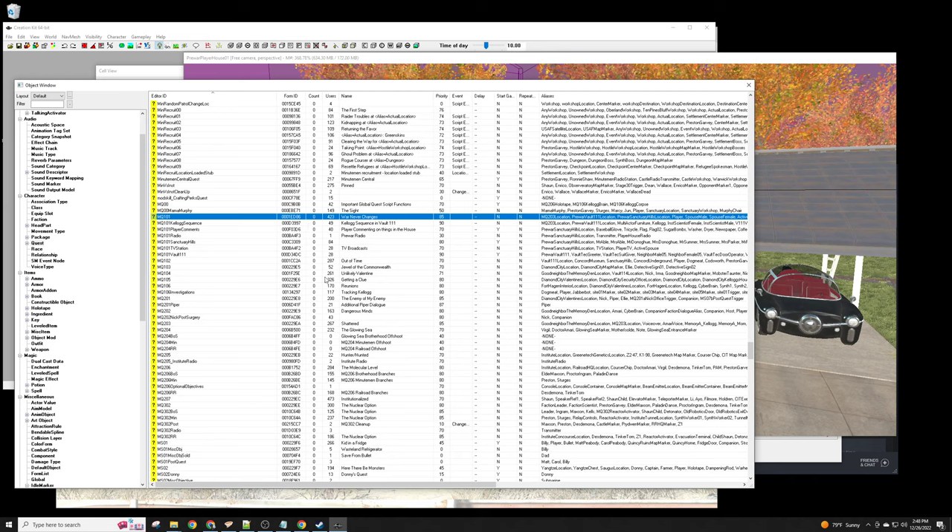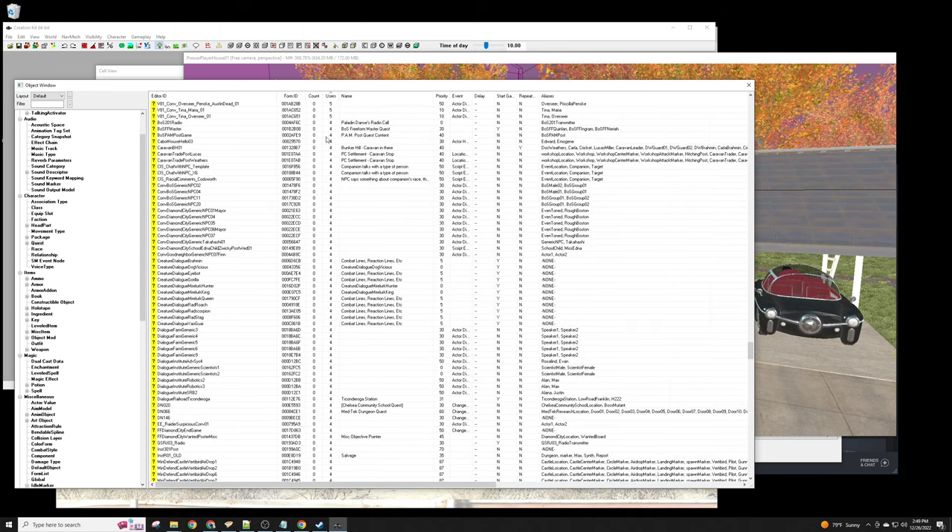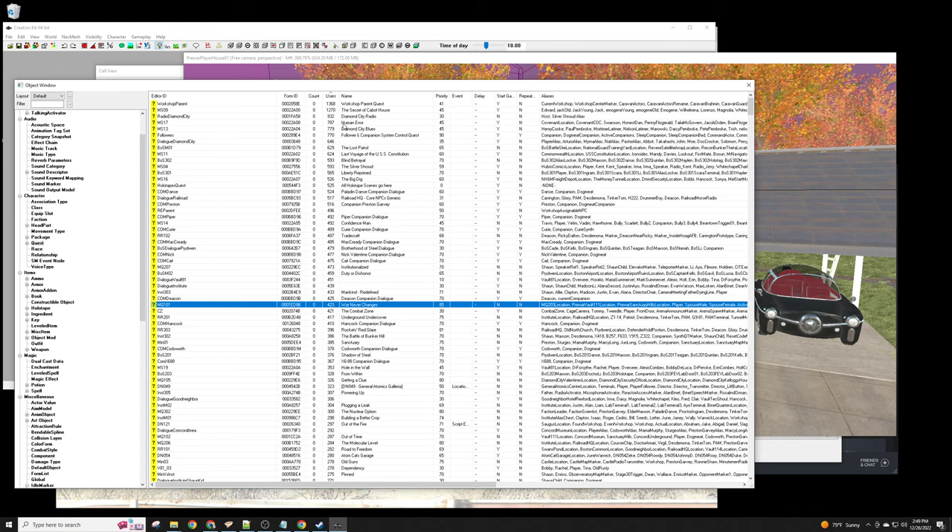Another way to research quests that I didn't talk about in the last video: you can look at the number of users — how many things use this object. If it's common in the game it'll have a high number; if it's a small side thing it won't have many. You can sort by clicking on the column headers to go to the top and look for the greatest numbers of users, which are the main quests and main sequences.